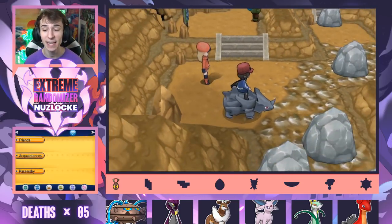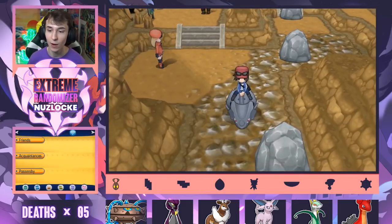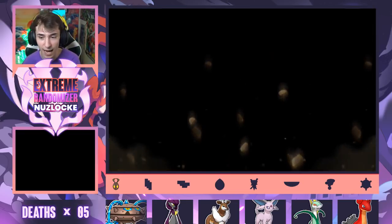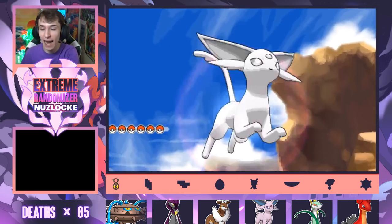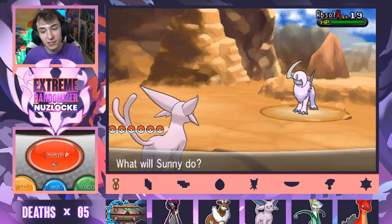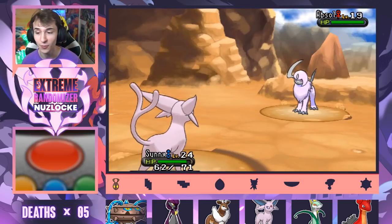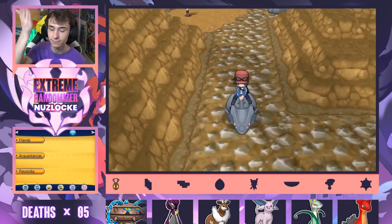There is a custom texture Absol on this route. I only know that because before I recorded I went back and healed, which I didn't need to do because the lady literally right up here heals you. Come on, Absol. It just showed up! When does that ever happen? When does it happen where I'm like, yo, I need to show you guys this — and it actually shows up. That's my favorite Pokemon right there. What a good little boy. People ask me all the time — what's your favorite Pokemon? Exhibit A.